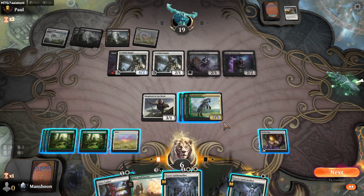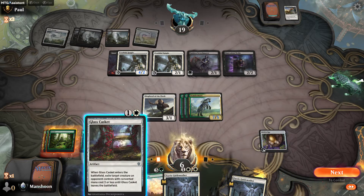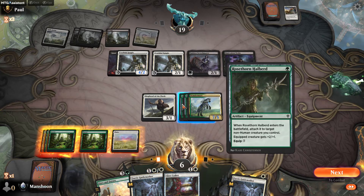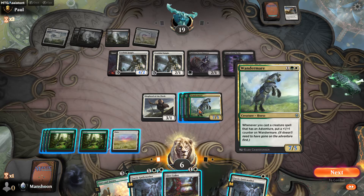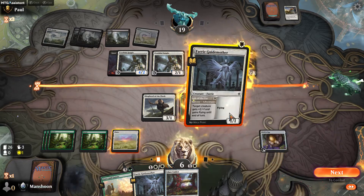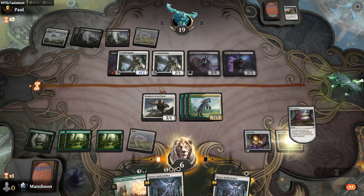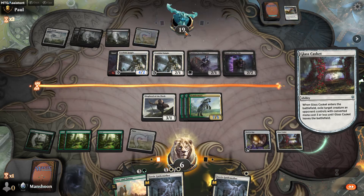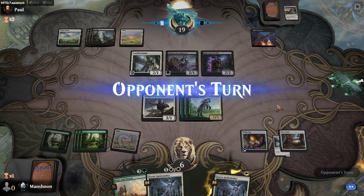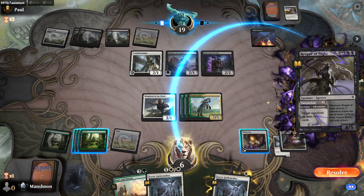So now I have a 3/3 and they can have 4 power. I think I'm just going to pass again. Reaper of Night is going to be pretty good, but they're not super close to casting it. Once that Reaper gets off it's going to be bad news bears for a hero here. One more land and they're at Reaper, and I really can't do anything about Reaper. So now I think I can attack with this guy — they'd have to trade most of their guys for it. Or I just cast this guy first and they have to trade with all of them. They could kill it, but they'd have to lose their entire board.